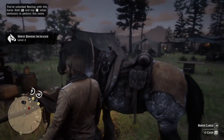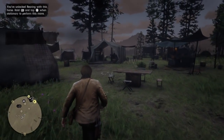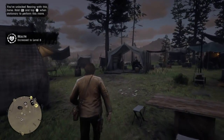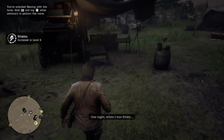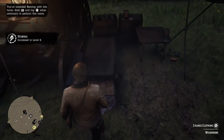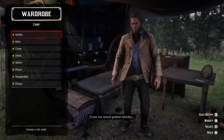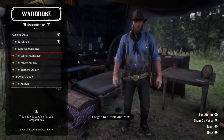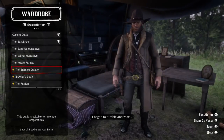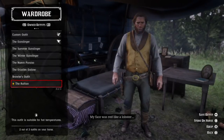Once you unlock this camp, you're going to walk over to Arthur's tent where he's able to shave and change your wardrobe. You're just going to go over to your wardrobe, go into your outfits, and you're going to find the Nuevo Pariso — that's the pre-order outfit that you guys are going to unlock.